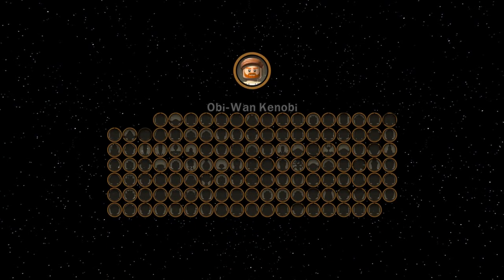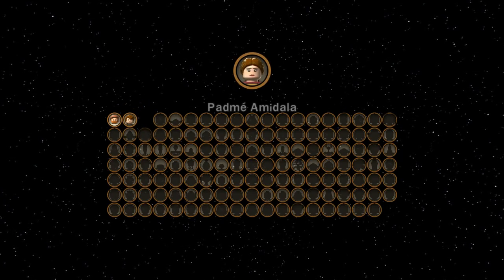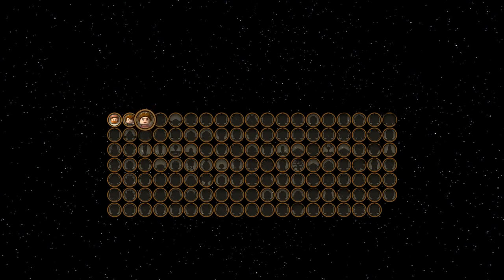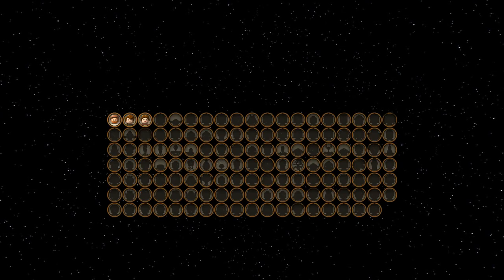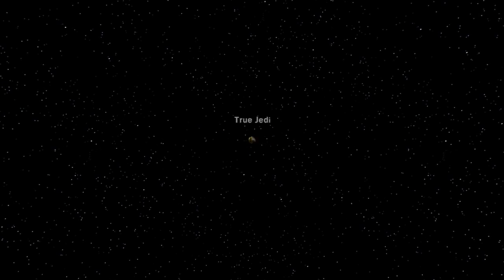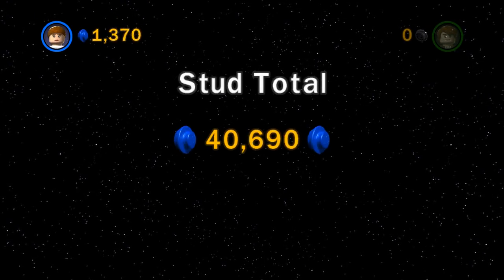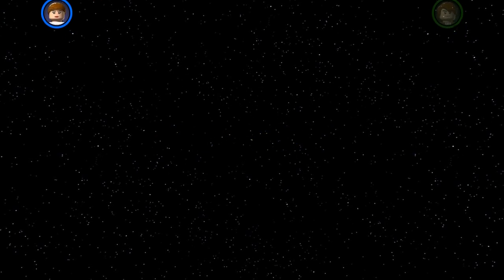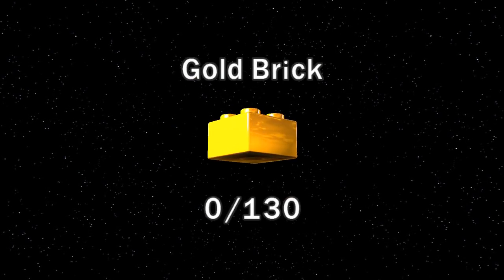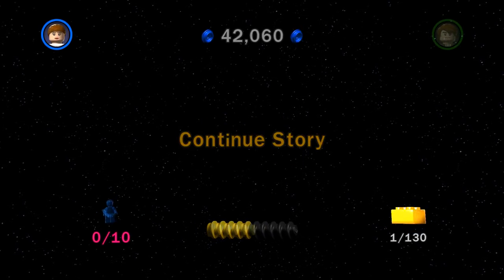We're not quite done for today's episode. I don't think this game is separated into chapters or episodes like the original Lego Star Wars was. With this one, I think we're just going to be doing three levels an episode. We get Anakin, Obi-Wan, and Padme unlocked. There's a whole list of characters that we'll be needing to get soon. We didn't quite get True Jedi, but I wasn't really trying for it. I picked up studs where I could but didn't stress about it too much. We got 42,000 studs.